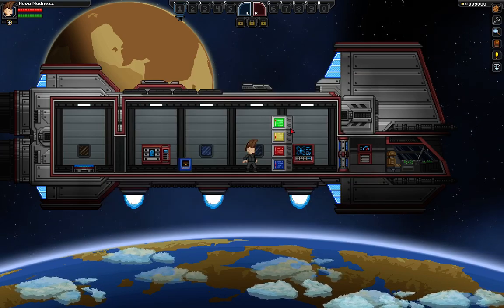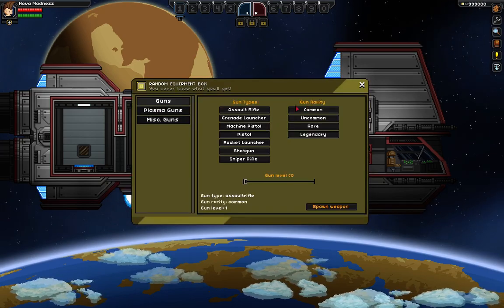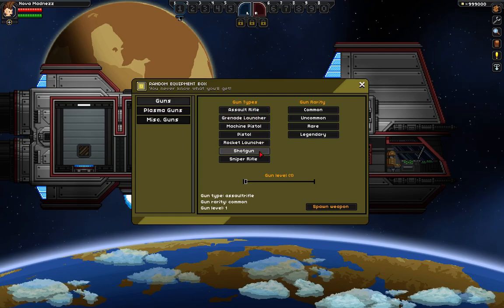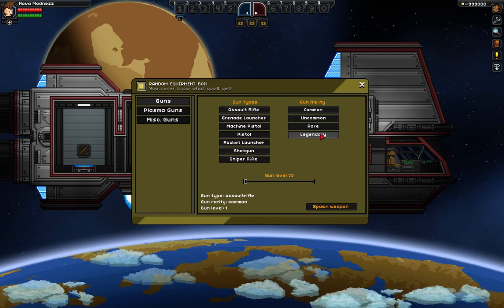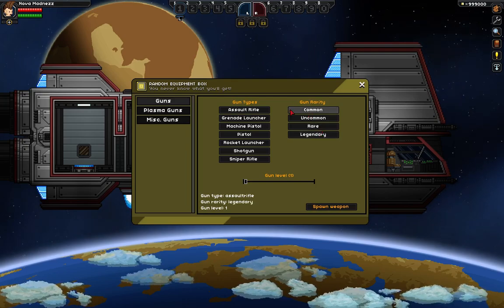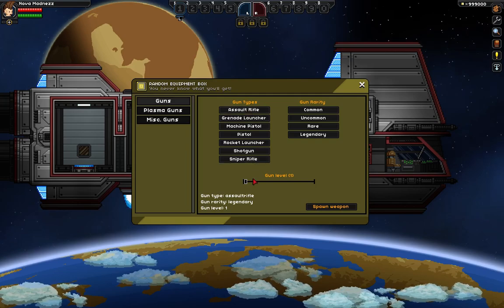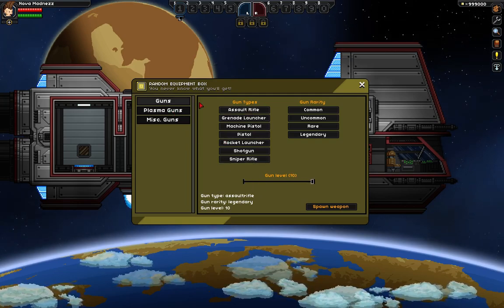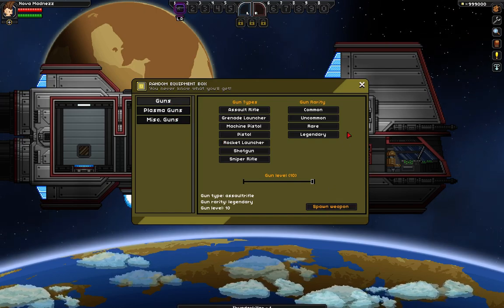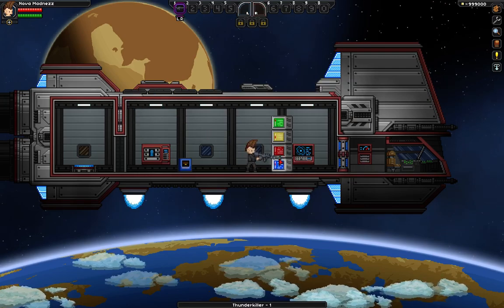Or anything that you could spawn using the command. And then you have the ability to create your own weapon, which is pretty cool. So, let's say I wanted a Legendary Rarity Weapon — an Assault Rifle at level 10 in the Gun Selection. Then I could just click Spawn Weapon, and there we go. It gives it to me.